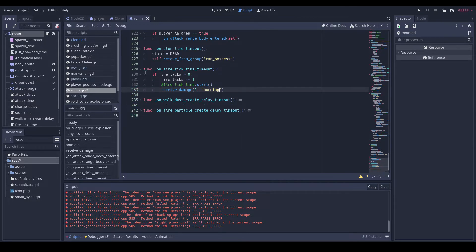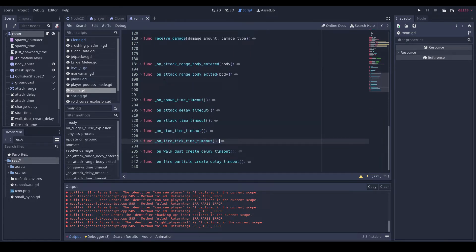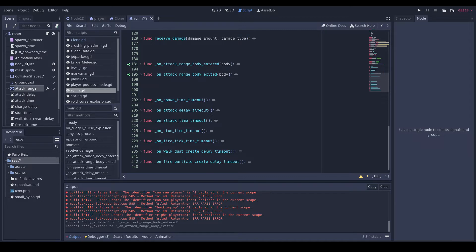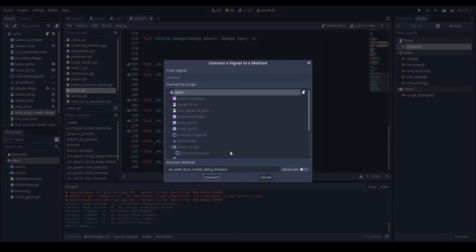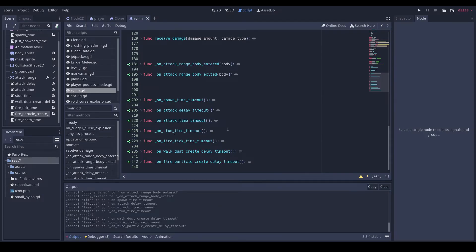So then I'm going to start putting these in, then we're going to connect our timers and our track range — on body entered and on body exited. Then we need: spawn time, attack delay, attack time, stun time — we can delete this — create delay, fire tick time, fire particle create delay, and that is it.